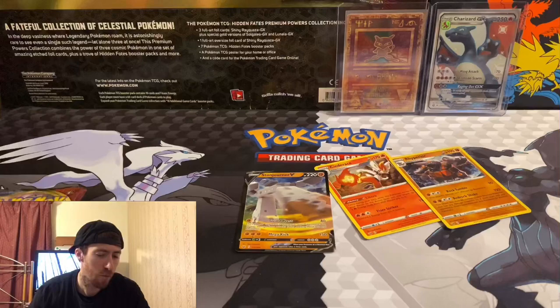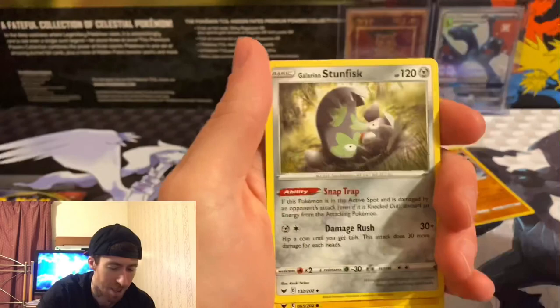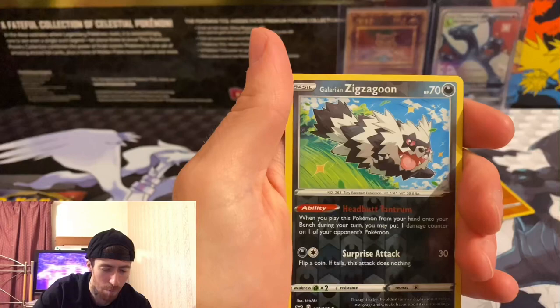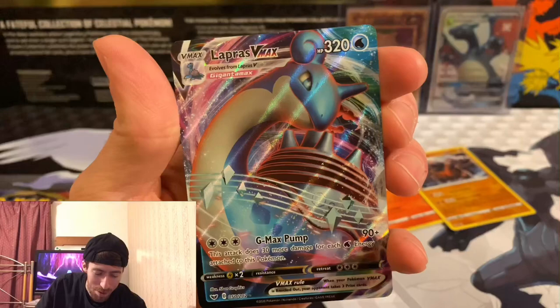I've got a pack battle coming up and then I'll open some vintage cards, so if you want to see that make sure you hit the notification bell. We got a Dottler — haven't seen that guy yet, pretty sweet. We got a Pikachu, Galarian Meowth, Wobbuffet, Crabominable, and a reverse Galarian Zigzagoon. And a Lapras V-MAX — finally! I've been wanting this card so bad. I am stoked — it's beautiful. I've been seeing so many people pulling it and now I have it.